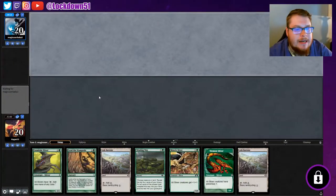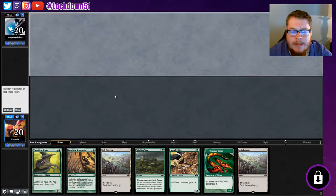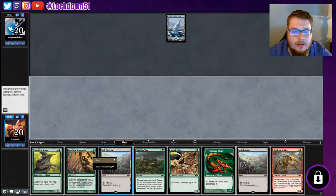Welcome back everybody, it's time to lock down some Naya Slivers in Pauper League. We're in match number two with a very interesting hand. We could keep it because we could Ash Barons for a forest. We've got a lot of playables for green — we're all green right now. Then we can get our Gem Hide for other stuff we need. We'll keep it and see how this goes. We're on the draw too.